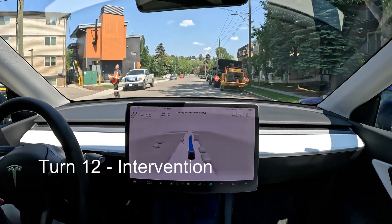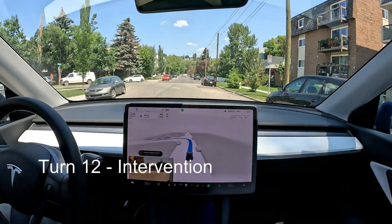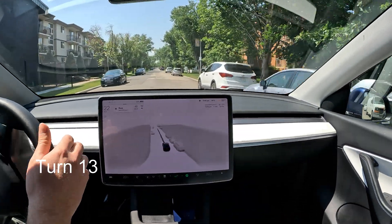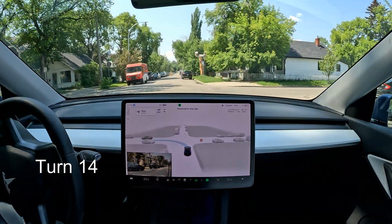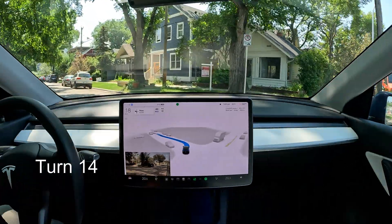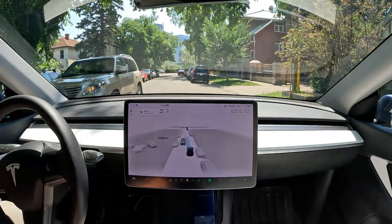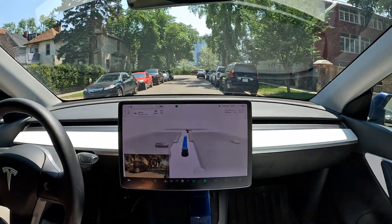It slows down for a construction worker or technician. I'll fast-forward through this boring part to get you to the unprotected left again. Here's a wonky-looking stop — it doesn't think there are incoming cars on the other side, so it's cutting across traffic. There are no lane markings, which makes it very difficult for it to realize it's a two-way road.